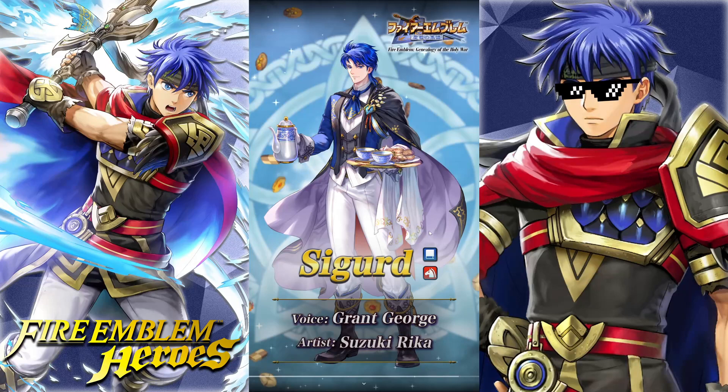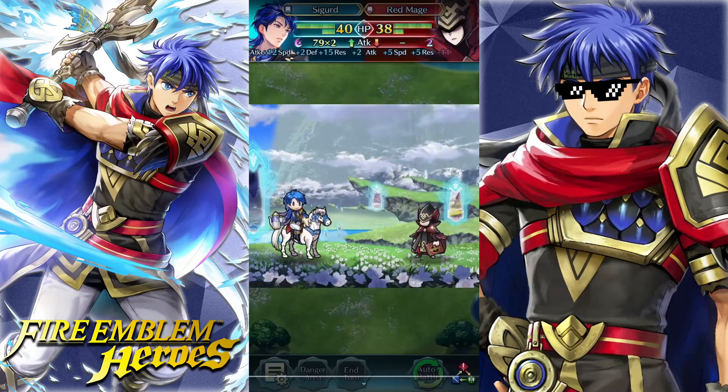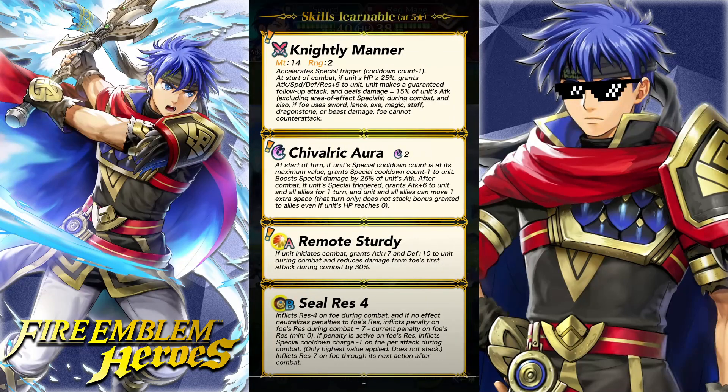Next up we got Sigurd with his butler outfit — serving up some tea and cakes there. Knightly Manor: 14 Might, 2 Range, minus 1 Special Trigger. At the start of combat, if unit's HP is over 25%, grants all stats of 5 to unit, unit makes a guaranteed follow-up attack, and deals damage equal to 15% of unit's attack during combat. Also, if the foe uses a sword, lance, axe, magic, staff, dragonstone, or beast damage, foe cannot counterattack.